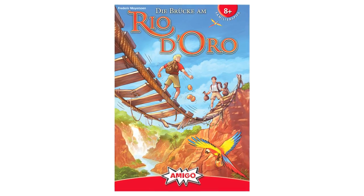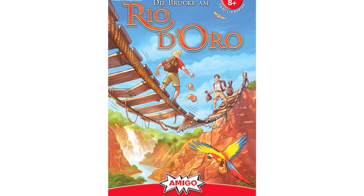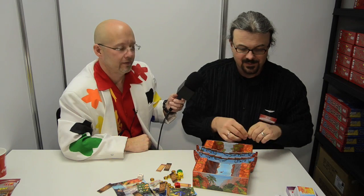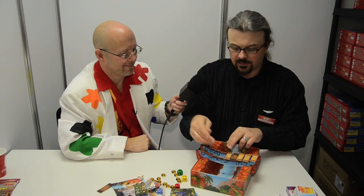Now let's look at this one — it's called Die Brücke am Rio Dogo, a game that's certainly caught everybody's attention just by its visuals. It's a game of adventure. The theme is that on one side of the river is the treasure and on the other side is the safe camp. So as an adventurer, you cross the river to the treasure, take it, and come back. The problem is — the bridge is rotten.